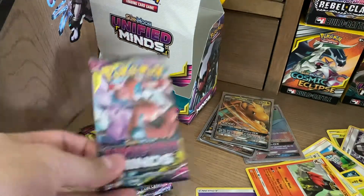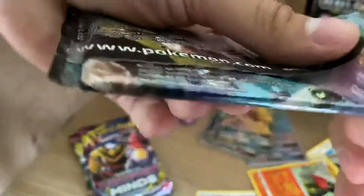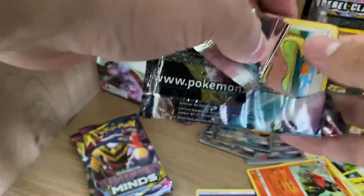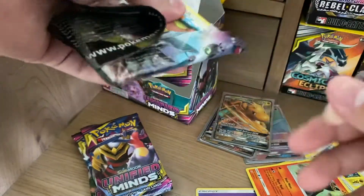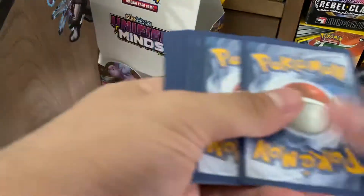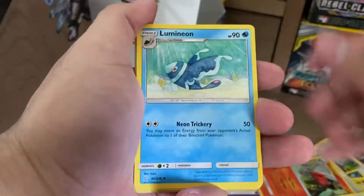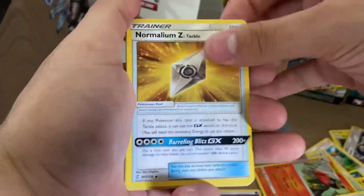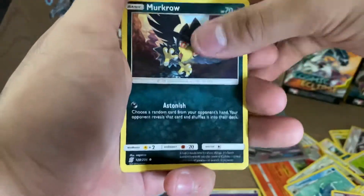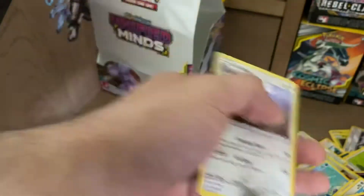Let's get into this Umbreon and Deoxys pack — this one's giving a little bit of a fight. Grass Energy, Pokemon Research Lab, Lumineon, Normalium Z, Yungoose, Yanma, Exeggcute, Murkrow, Snover, Reverse Holo Mesprit, and Acerola Valley.